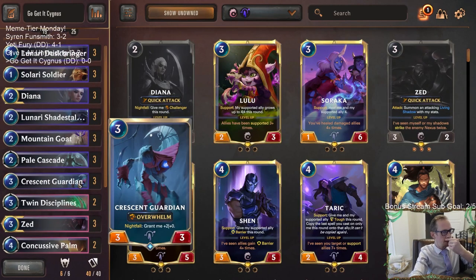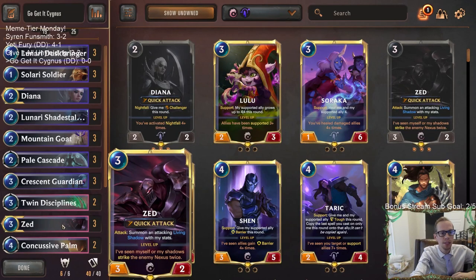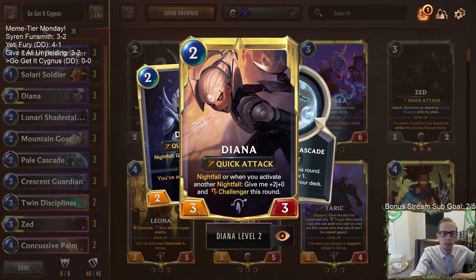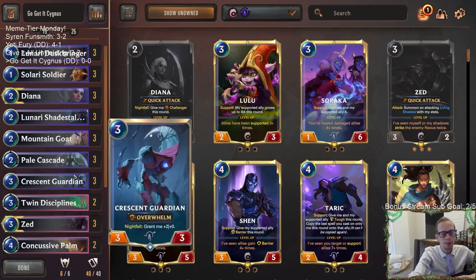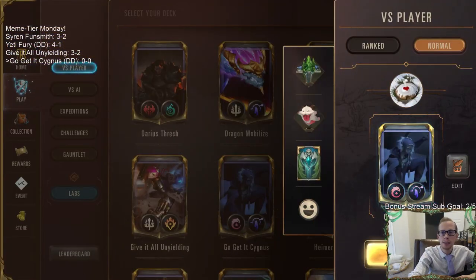Our champions Diana and Zed can attack for a lot of damage, so giving them Elusive works very well - especially leveled-up Diana with Nightfall giving plus two plus zero, she can get quite big. Mountain Goat is another great aggressive card; give it Elusive and it can strike more often, survive combat, and keep creating Gems. Crescent Guardian is a five-three Overwhelm, and giving it Elusive means it's less likely to die in combat - five-three Overwhelm Elusive sounds pretty scary.